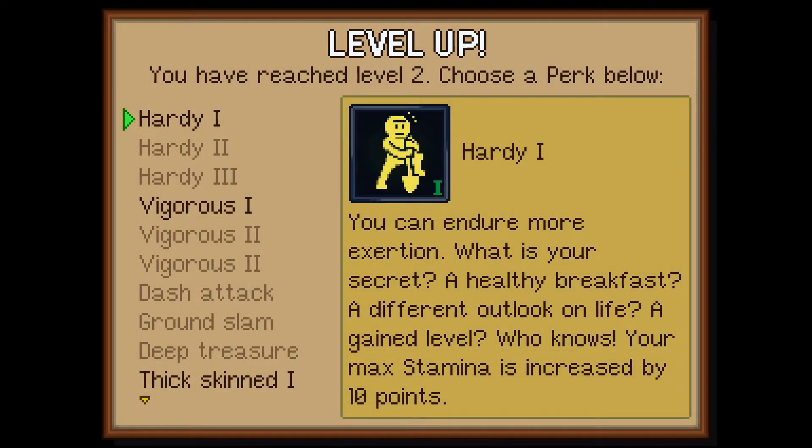Today we're going to be taking a look at the 35 perks that Gleaner Heights has to offer. With the first group being hardy — because nothing says determination and concentration like a unibrow and a lifeless stare. But as you can imagine, it increases your stamina.